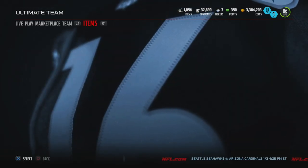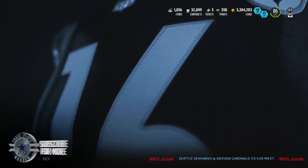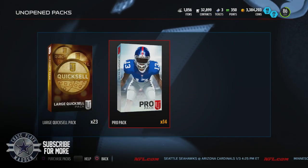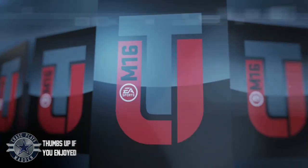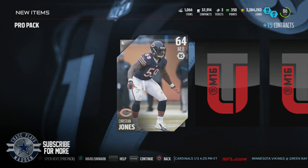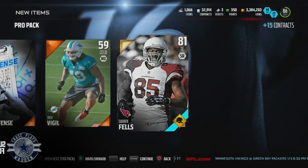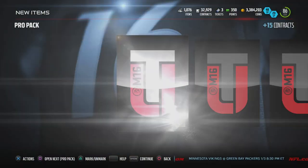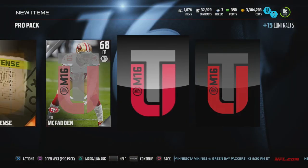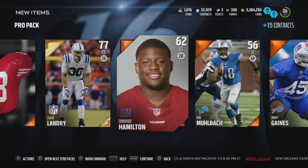We have a whole bunch of pro pack bundles that we ended up sniping and we're going to go ahead and open up a 14 pro pack bundle to see if we can clutch any of these new gifts. I know there's one out there that looks like a flashback pack — it's so easy to tell — so if we clutch that one that would be awesome. But right here we get a dud of a pack, we get Darren Fells, nothing too special.